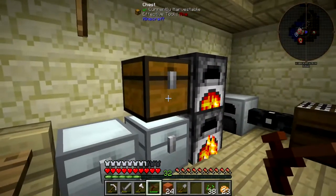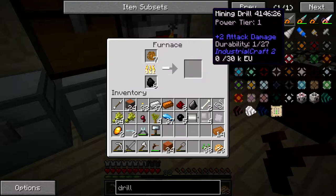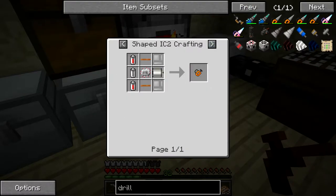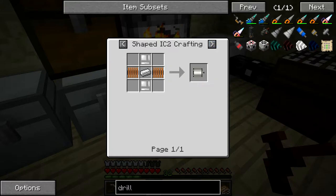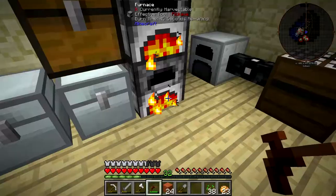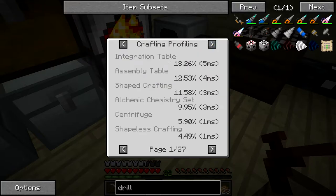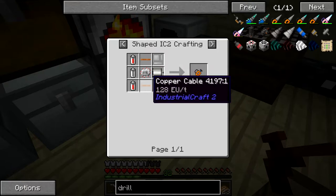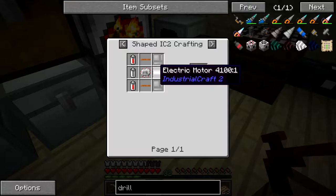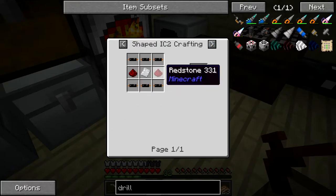Maybe ten to fifteen seconds later, the entire underhood of the truck was going up in flames. Maybe a minute later, another guy drove up, hit the brakes, jumped out, grabbed a fire extinguisher, ran to the truck, and started spraying. I was like, yes! At this point the truck is probably already a write-off anyway. He ran out of juice really quickly and was unable to put it out. So I just called 911. It seriously took like ten minutes to get through to 911 - if I was dying, I would be a very unhappy camper.